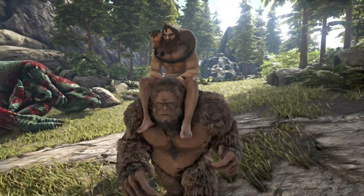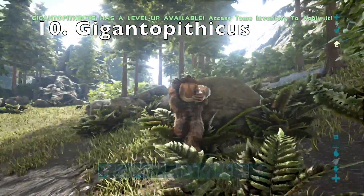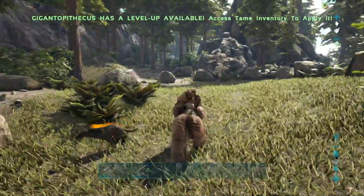At number 10 is none other than our ancestor, based on science, the Gigantopithecus. This guy is really powerful and actually really strong against other dinos. You can see here we've got a Hyaenodon.